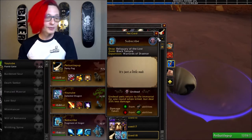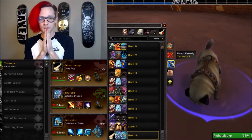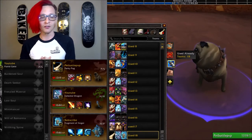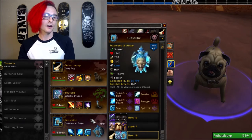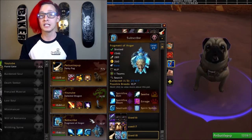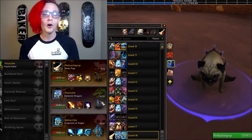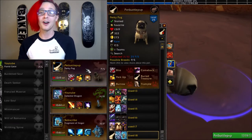Hopefully we get some wins with this team. I think I'm going to have to get some favorable matchups just because this is a little bit of a harder team to play — it really does lack a lot of damage. It's heavily reliant on the Fragment of Anger, and if we fight other teams that have a ton of heals themselves, this team can definitely struggle. But we're going to get into some games and show them what the Perky Pug can do. Wish me luck, here we go.